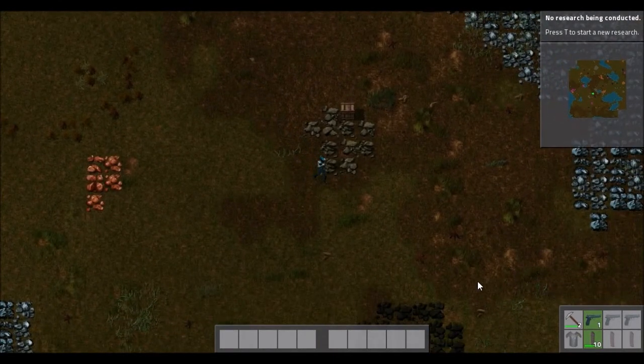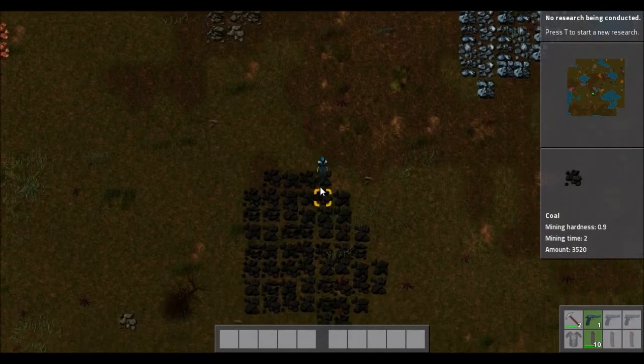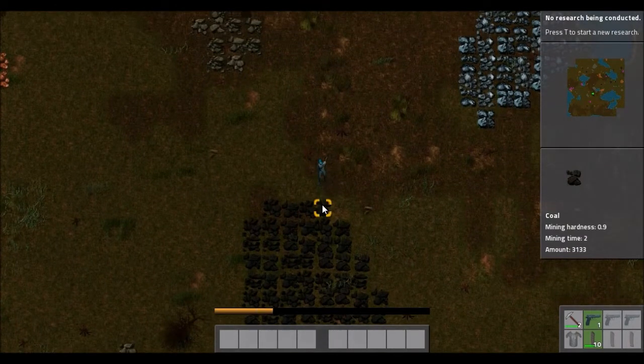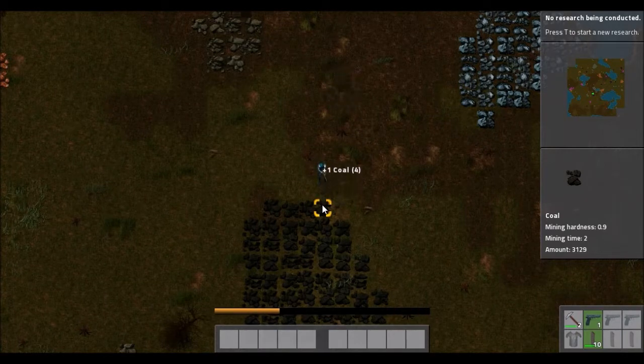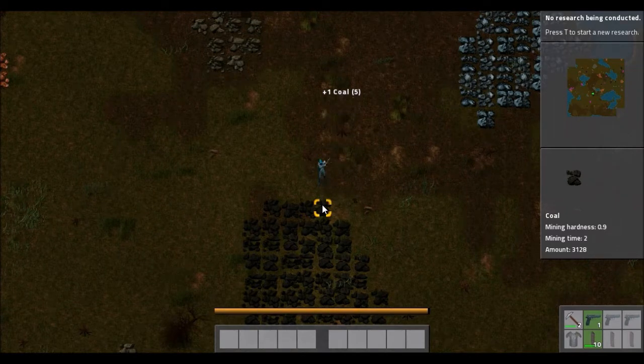We are actually going to come down here and manually mine some coal. There are a couple of different kinds of fuel: we have lumber and wood that we have been using for fuel, we have coal which is by far the most common for the majority of the game, and then later once we get our oil refineries up and running we will have access to solid state fuel and solid blocks of fuel produced from the various oil processing things - burns really efficiently. But that is a long ways off.